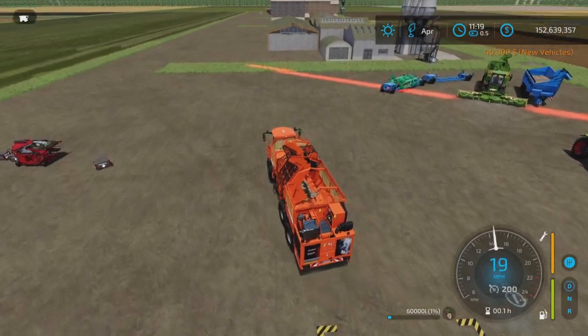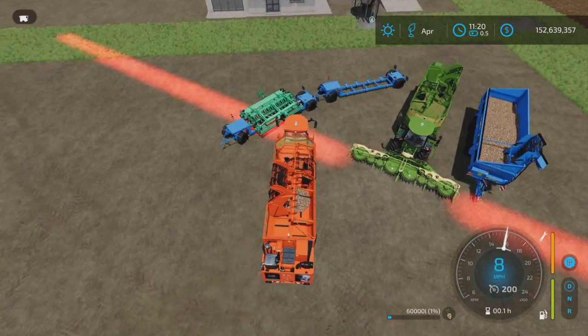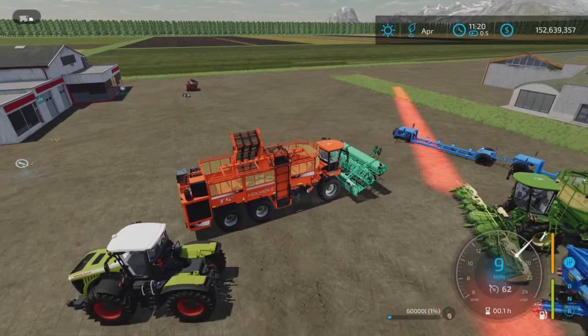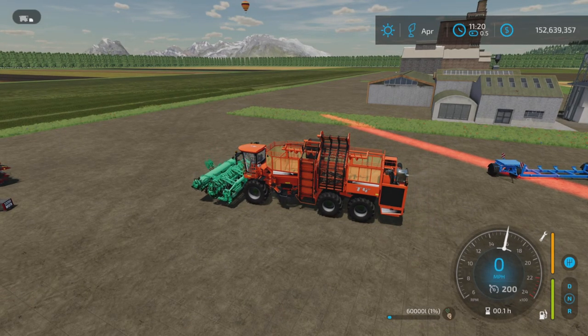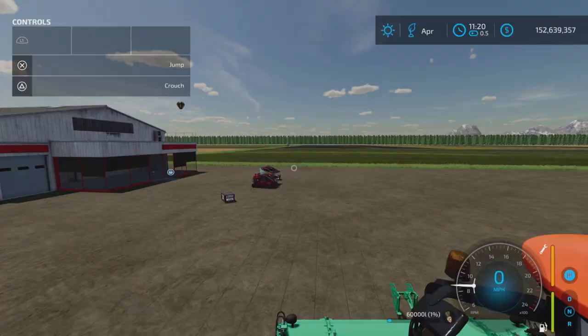Let's hook up our header because we still have a bit of a beet crop. There we go, hooked up to the trailer - it locks on pretty good, no worries there. Let's lower this and get our help window on.